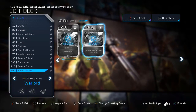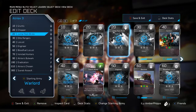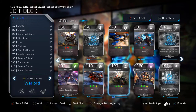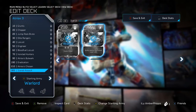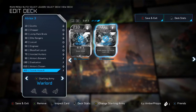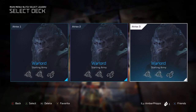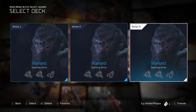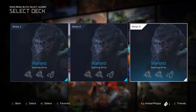That's the deck! To recap: Grunts, Choppers, Jump Pack Brutes, Elite Rangers, Locusts, Engineer, Blood Field Locusts, Ironclad Hunters, Atriox's Bulwark, Eradication, Atriox Chosen, and Scarab Assault — with the Warlord starting army. That's going to do it for the Atriox deck profile. Coming out later today will be some gameplay using this Atriox deck showing how I play it in more depth. Hope you guys enjoyed — drop a like if you did, subscribe if you haven't, and I'll catch you all in the next video. Peace out!